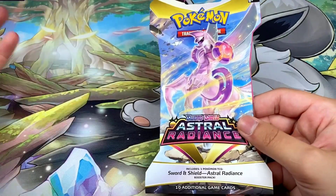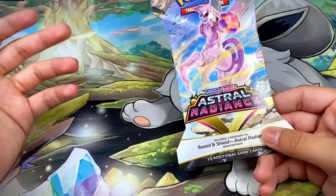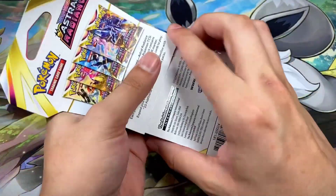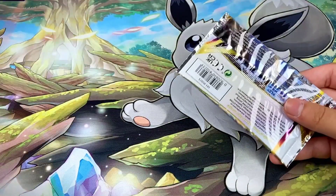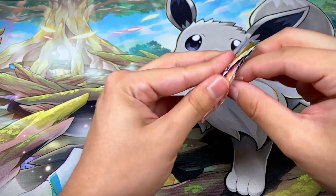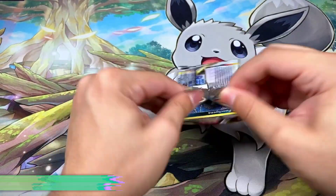For this set, we haven't opened up too much of Astral Radiance at all, so we're basically looking for just about everything. Let's go ahead and get straight into the first booster pack, which has the Palkia artwork on the front. Let's jump into it and get some first pack magic.